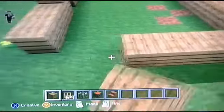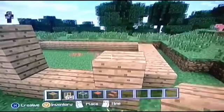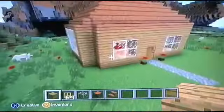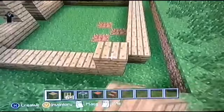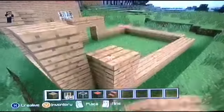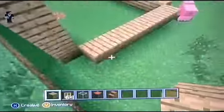Put six planks over here as well — that's the frame of the house. Now count four blocks up on each corner like this. Do the same on each corner and your house is slowly starting to get built.